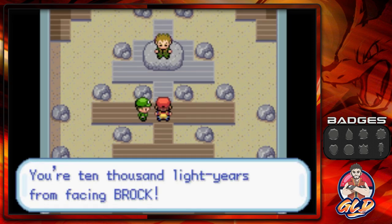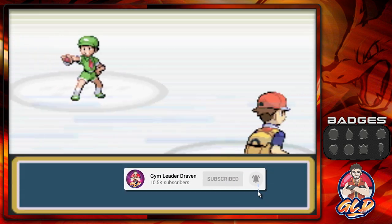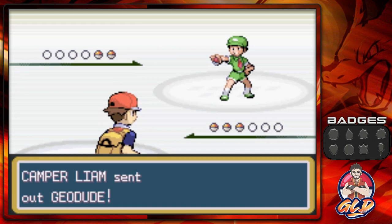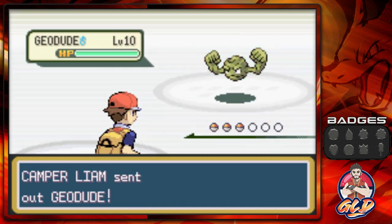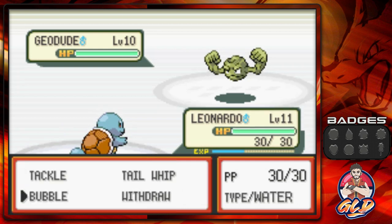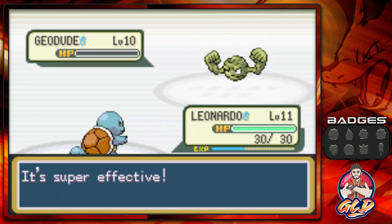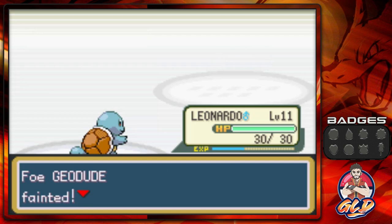An NPC stops us: 'You're 10,000 light years from facing Brock!' — really? Bring it! So here we go, Camper Liam wants to battle. He has himself a Geodude, and we go with Bubble attack. Bubble's ready, and bam — Geodude is not doing so well. Feeling good about this one.